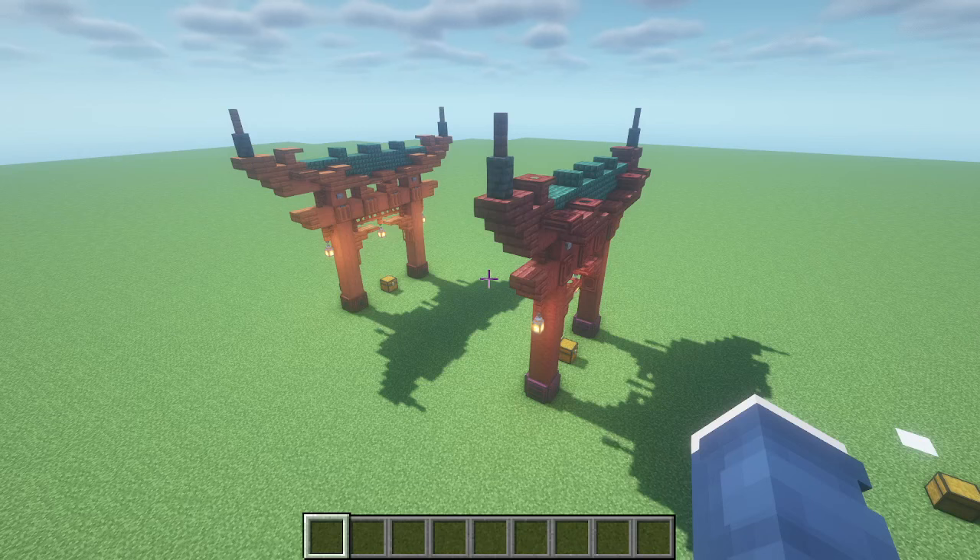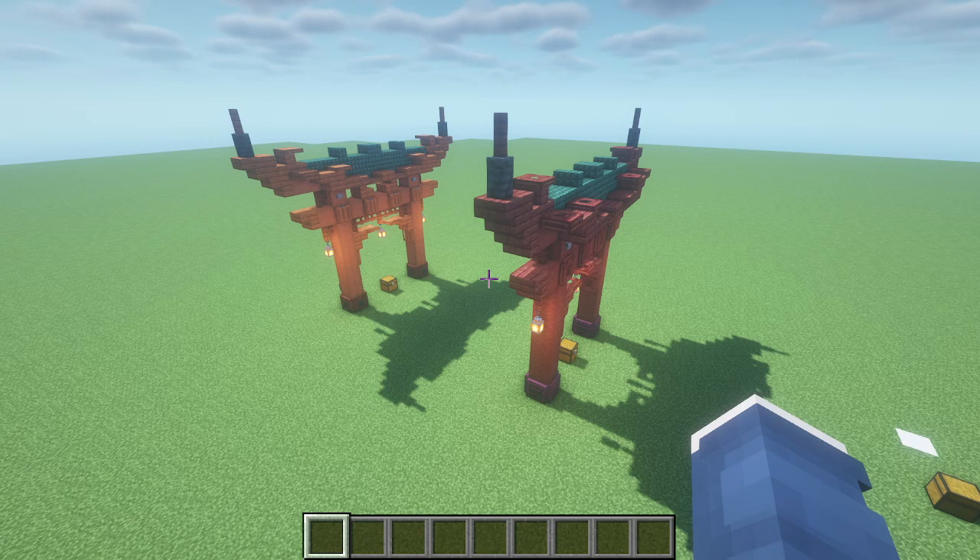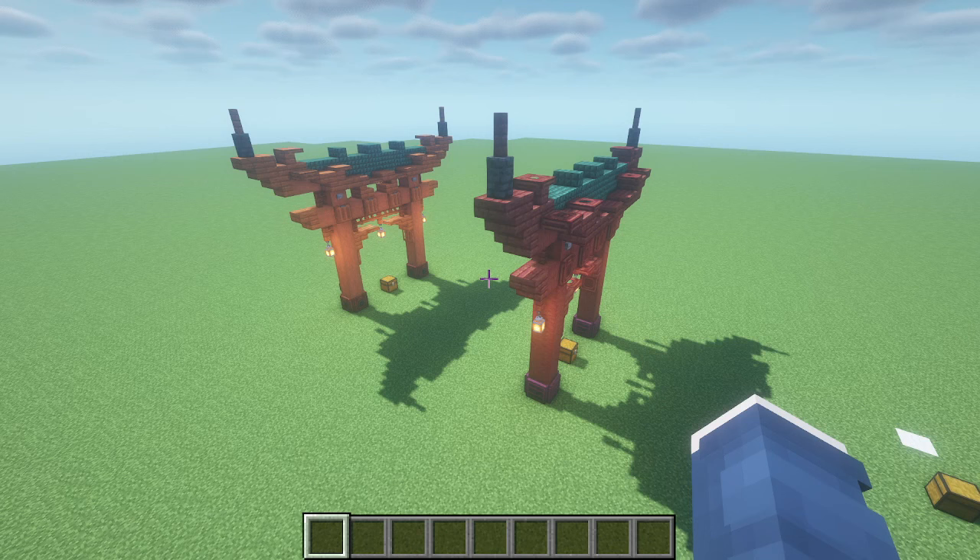Hello! Today I'm going to show you how to build a super easy and great looking torii gate that you can use in your various Japanese style builds. As you can see, we have two variations here. The one on the right is using mangrove blocks, and the one on the left is using acacia blocks. Both look pretty good. However, I would recommend using the mangrove style one, mainly because depending on the texture pack you use, sometimes the acacia wood can actually look pretty bad. We'll show you that at the end. But in the meantime, let's go ahead and show you how to build this.